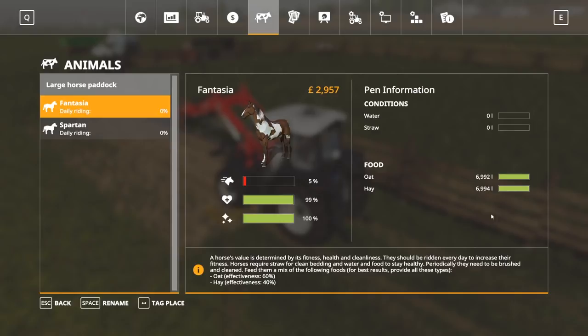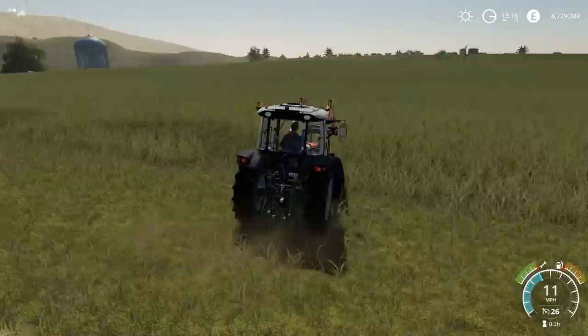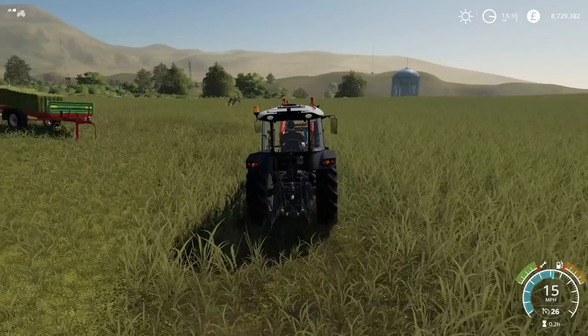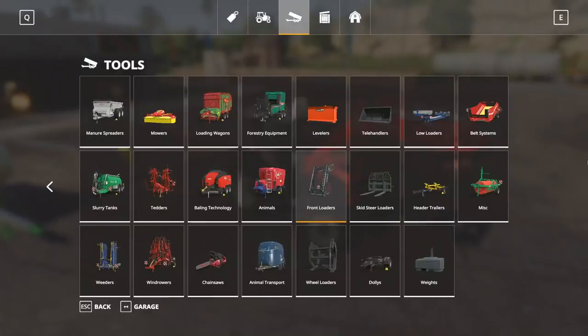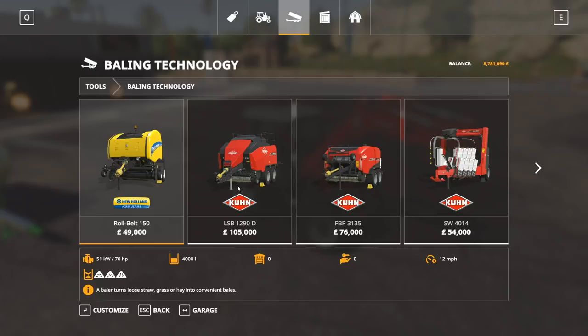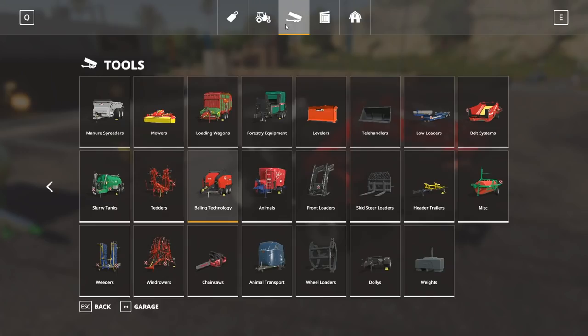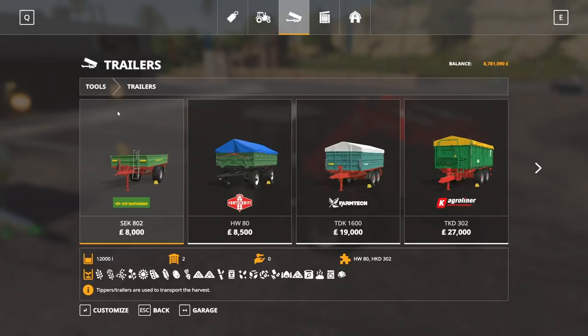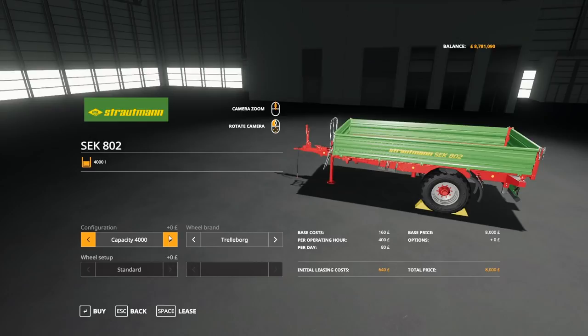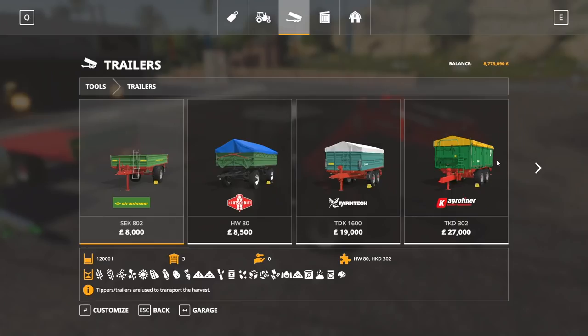I've already gone ahead and prepared the water bowser at the store, but we haven't got any water in it just yet, so we need to find the water fill point as well. We're also going to get ourselves some straw. So when you first get the game and go to Bailing Technology where your bale trailers usually are, you may find nothing really small. The smallest one is actually the one with the sides. But if you go to Trailers, this one here — the SEK802 — is a small tipper. You can go ahead and increase the capacity, or you can take away the sides completely, giving you a really small bale trailer, which is absolutely fantastic. So if you're looking for a small bale trailer, this is the one you want. We'll go ahead and buy that and get ourselves two straw bales — you can choose the sizes of the straw bales as well.